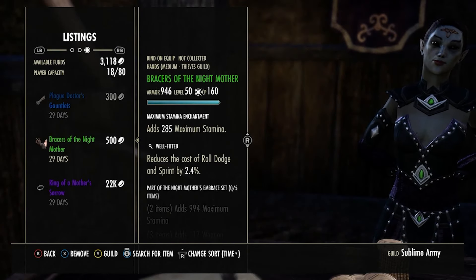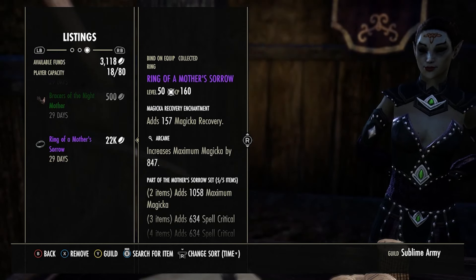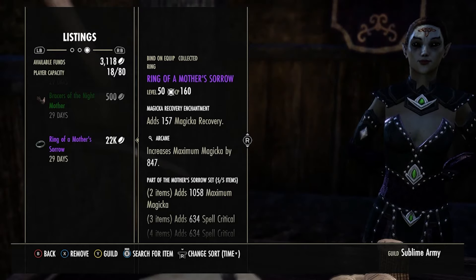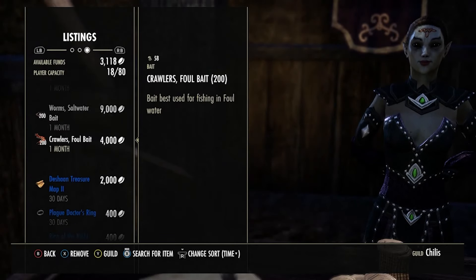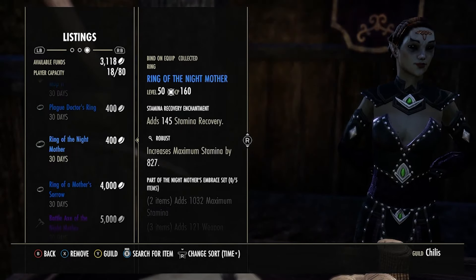I'm fairly sure we were level 165 last week on the character. I'm just going to flick through the traders here and show you what we have. Mostly we have just little bits and bobs of junk, and we have a Mother Sorrow ring there for 22k. So we're just waiting for that to sell.